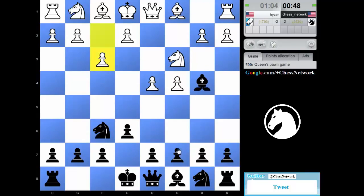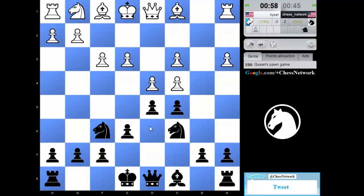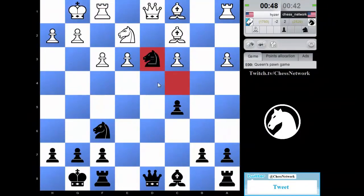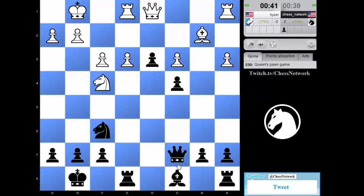Why am I playing the Nimzo Indian? Let's strike in the center. Let's take — let's break this position open quickly. This isn't quick enough. Let's do this — I'm on the bishop, I'm on the pawn. Take here, I'm on d3. This is going to be a giant thorn — this pawn right here. I want to kick that knight. What's that bishop doing? The bishop's staring at a pawn right now.